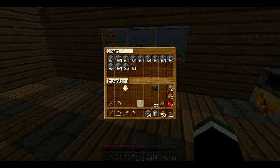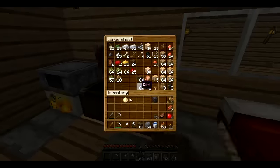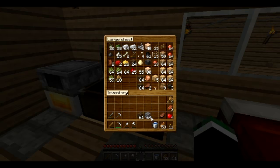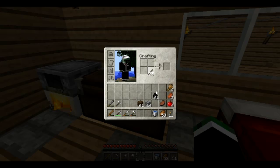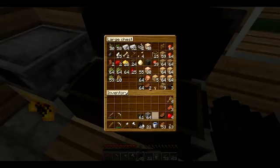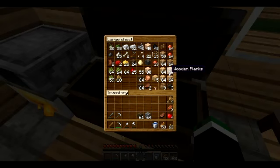So what I'm gonna do is build a place. I'm gonna make some more sticks first. There we go, that'll be enough. So what wood should I make it out of? If I made this house out of the lighter wood... I'll use this kind.